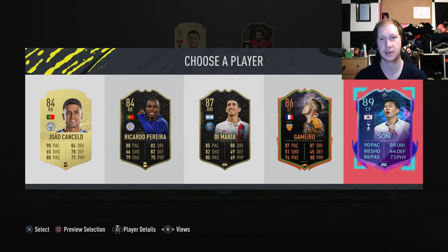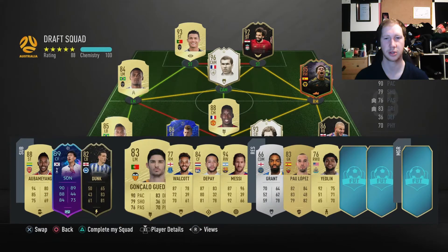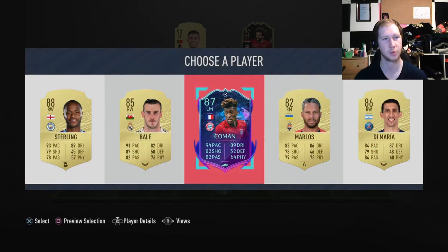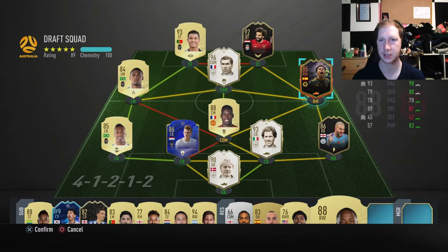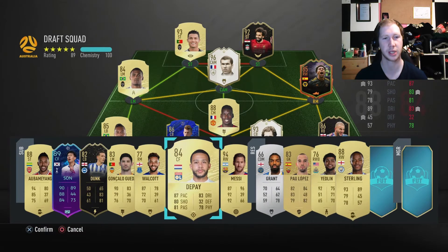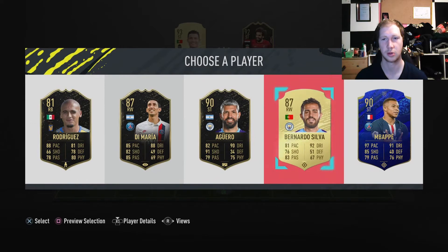We get Son — do we prefer Son to Salah? Not sure. We're pretty happy with Walker where he is. Son could at least be a sub. We also get Sterling and Bale. Sterling would be a pretty strong right wing, as would Bale, but Bale wouldn't really help the links. We take Sterling — comparing him against Traore, Traore is almost better in everything, so we'll keep Traore there and Sterling goes to the bench to sub in if needed.